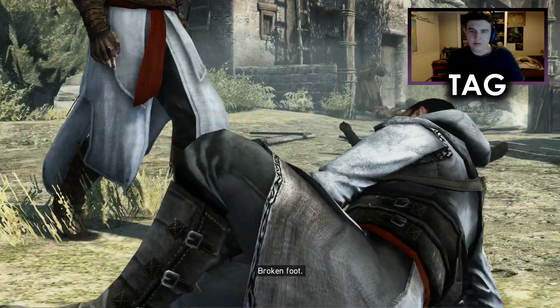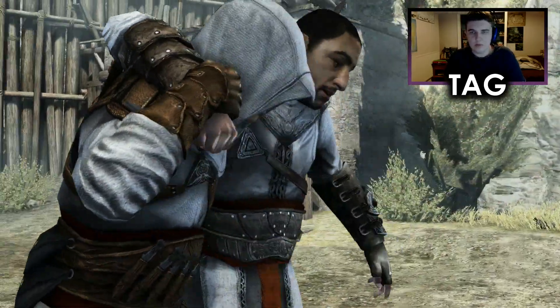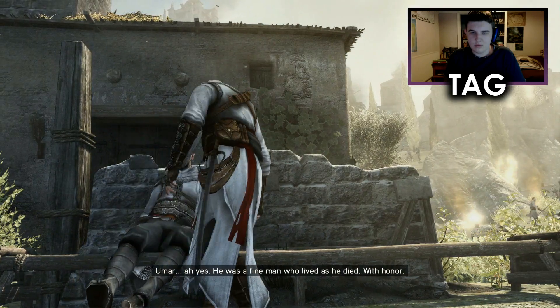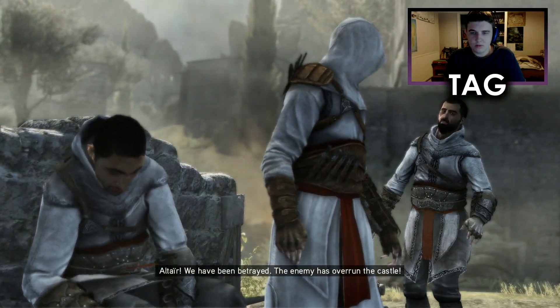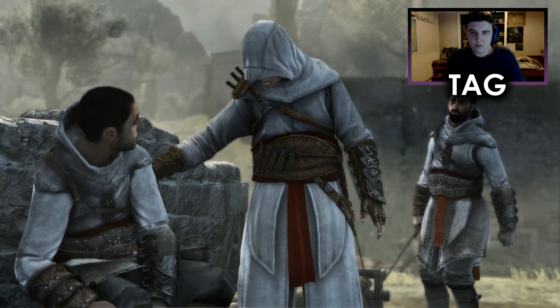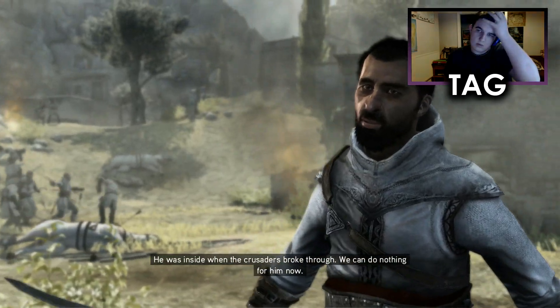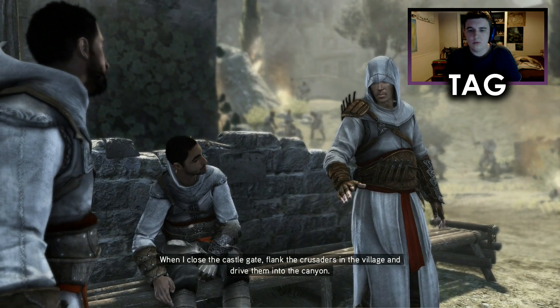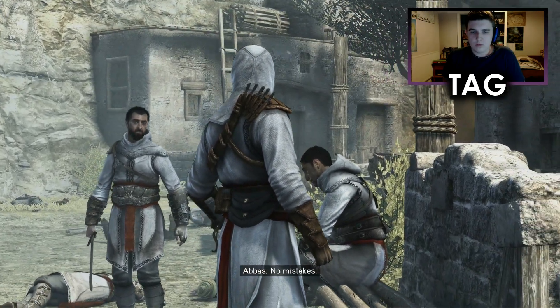Are you hurt? Broken foot. What is your name, brother? Altaïr, son of Umar. Umar — oh yes, he was a fine man who lived as he died, with honor. Altaïr, we have been betrayed. The enemy has overrun the castle. You live — and Al-Mualim, where is he? He was inside when the crusaders broke through. We can do nothing for you now. Altaïr, we must fall back. When I close the castle gate, flank the crusaders in the village and drive them into the canyon. You don't stand a chance. Abbas — no mistakes. There's our second protagonist.